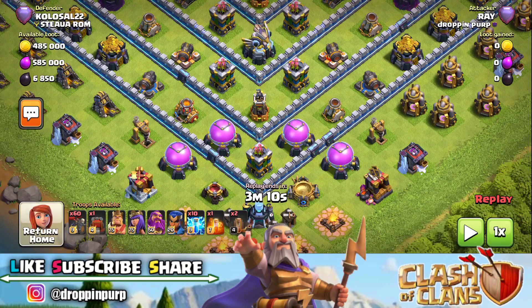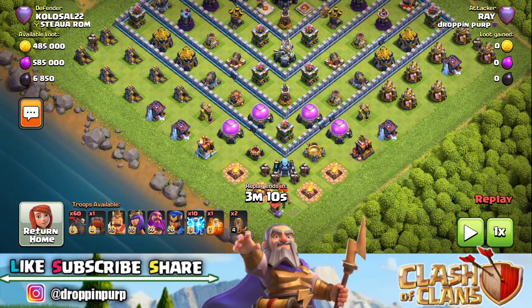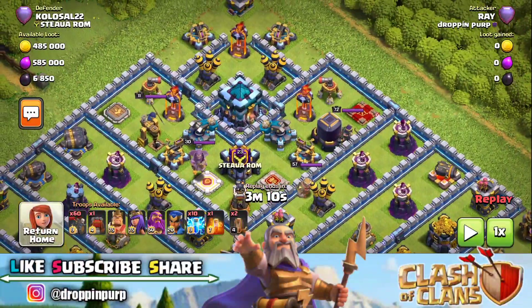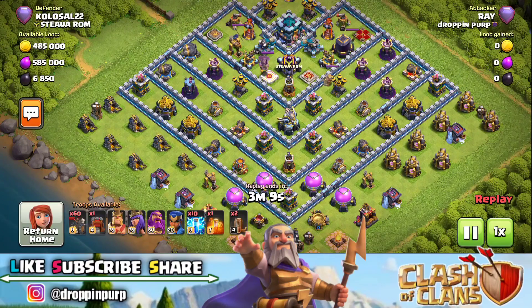I think most of you - the person who sees it - so I will guide you to use the skeleton. We will have an attack here. I will see the combination. I think most of you will know: there is a total of 60 skeleton barrels and we will have 10 lightning spells and 2 orcs spells.